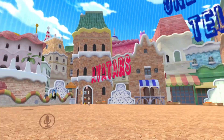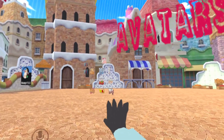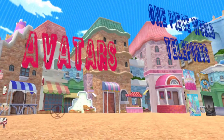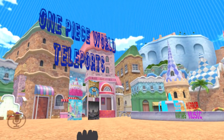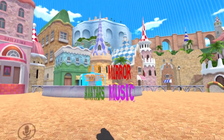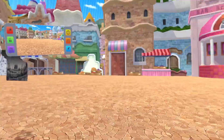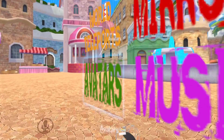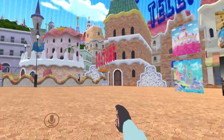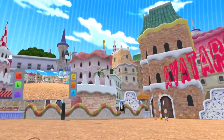Once you get into this world, if you don't have the avatar section up with all the different panels, what you'll want to do is look over to the right of the teleporters. You'll see these little menus and there'll be a little avatar button. Click that, and if the avatar panel doesn't appear, go ahead and click it again until it shows up.